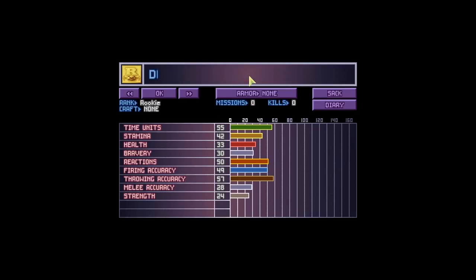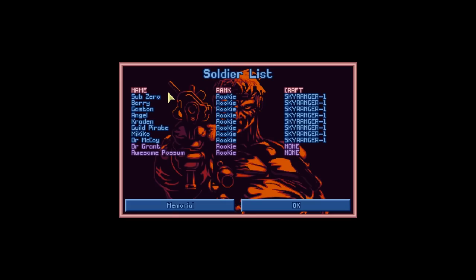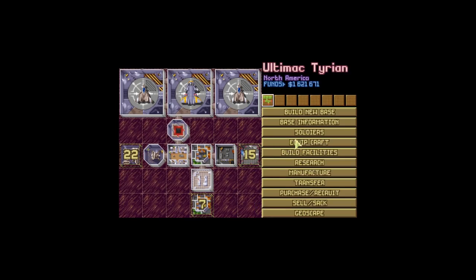We have two more soldiers that we are now going to rename. You are going to be Dr. Grant — we always needed you with us. And you, of course, are going to be Awesome Possum. Glad to have you on board. We now have ten soldiers — the maximum that we're going to have for a little while.